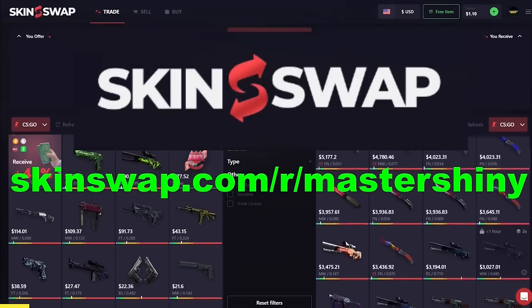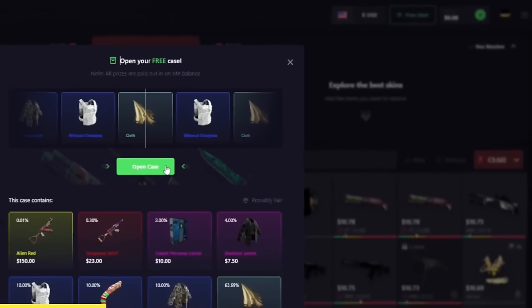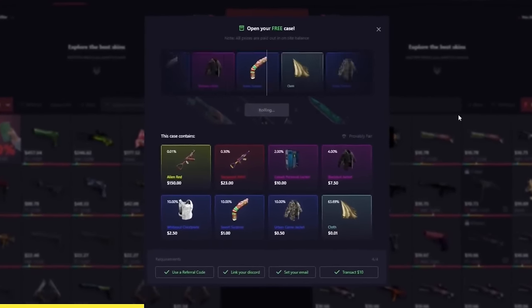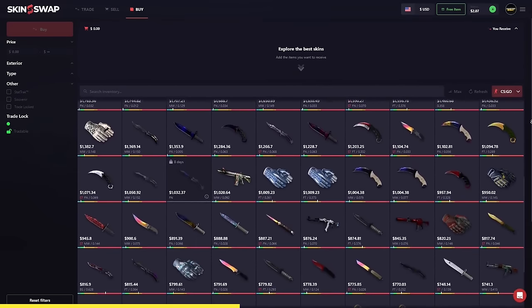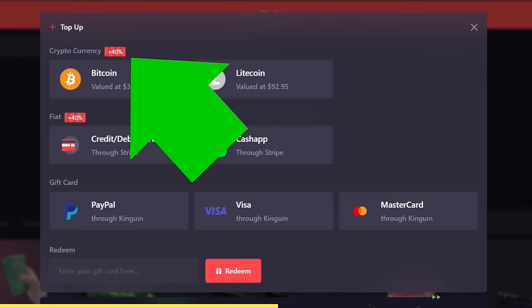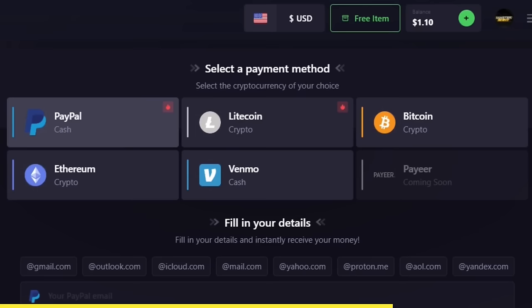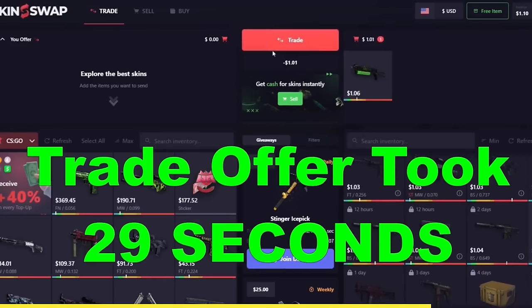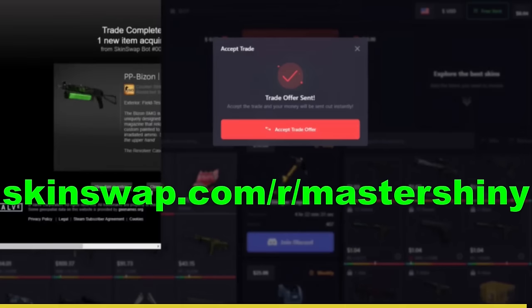Skinswap is today's sponsor, and they're offering a free bonus for signing up with the first link in the description. They're the premier place for CS:GO and Rust skins, with a massive trading site and marketplace offering competitive rates and a 40% bonus when using that link. With top-of-the-line selling features, many payout options, and trading that takes just about a minute, there's no reason not to sign up.